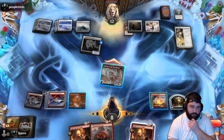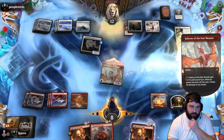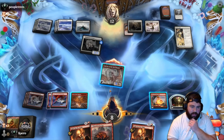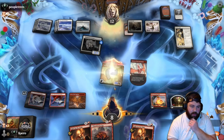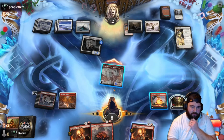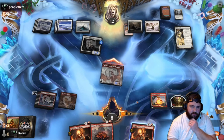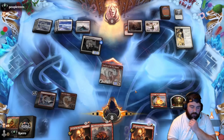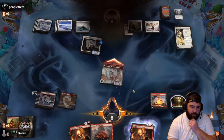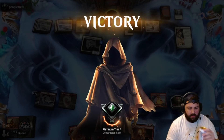Let's try — gonna be a huge blowout if they have an instant. I don't know what white instant they'd have other than Valorous Stance. They have one card in hand. Do we really count on them having Valorous Stance? Negative — we can't be afraid of Valorous Stance when there's one card in hand.